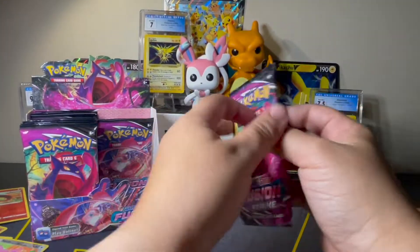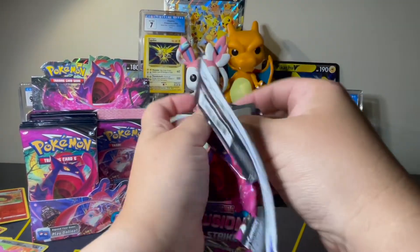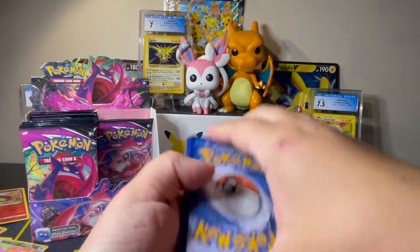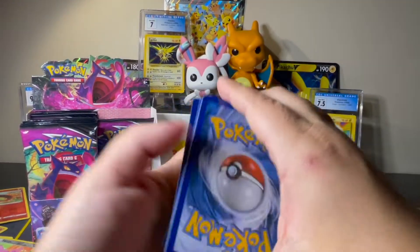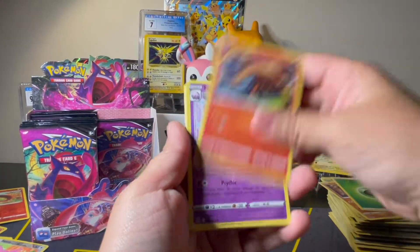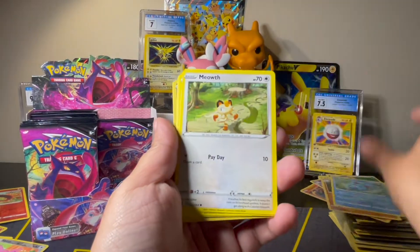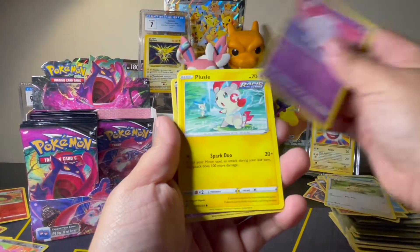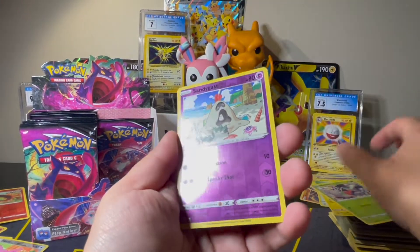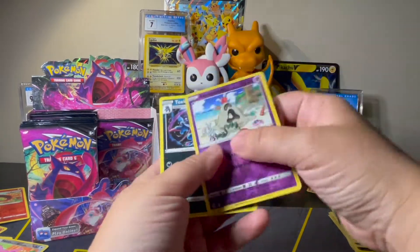Last two packs on this side. We've got Leaf, Heatmor, Musharna, Graveler, Marill, Meowth, Munna, Plusle, Shelmet, Sandygast Reverse, and a Toxicroak Non-Holo Rare.